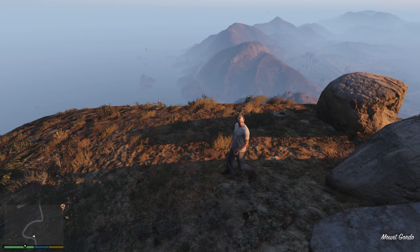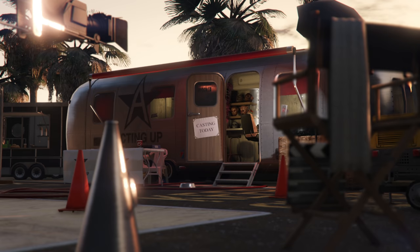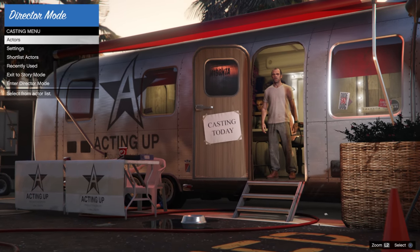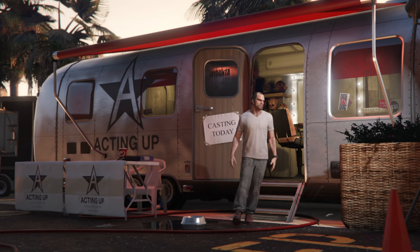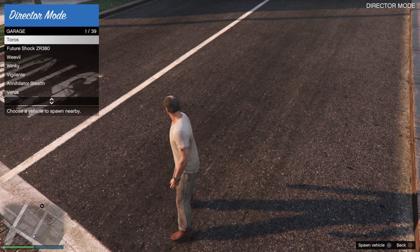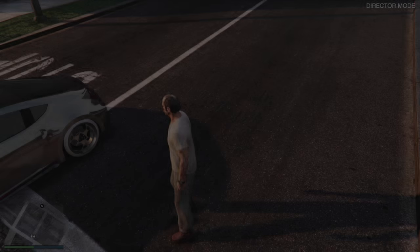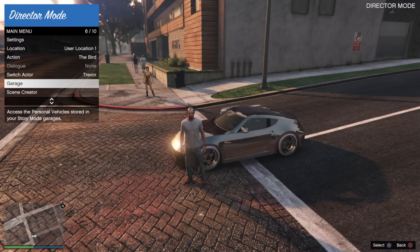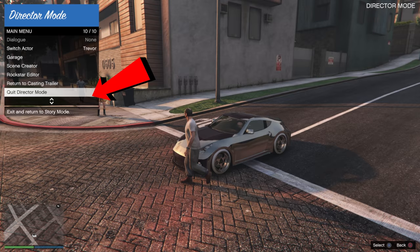Press the interaction menu and start Director Mode. In Director Mode, go to Enter Director Mode. Then pull up the interaction menu once again and call up the modded car you want to drop. On the interaction menu, hit Circle to go back, scroll down, and hover over Quit Director Mode.